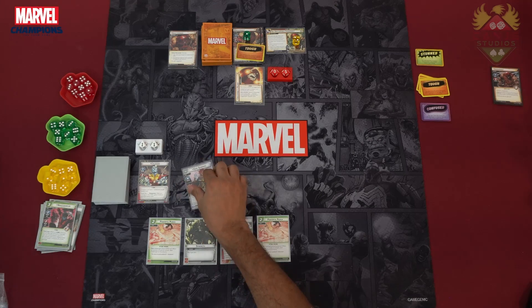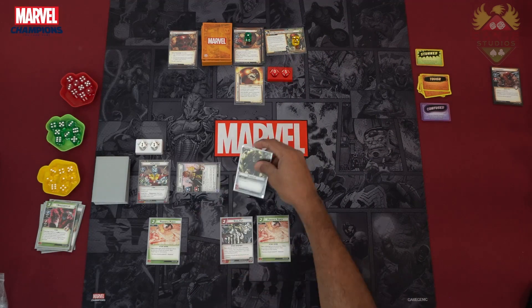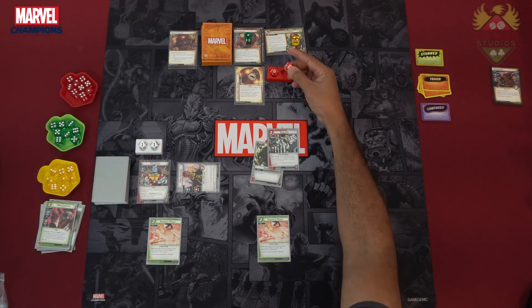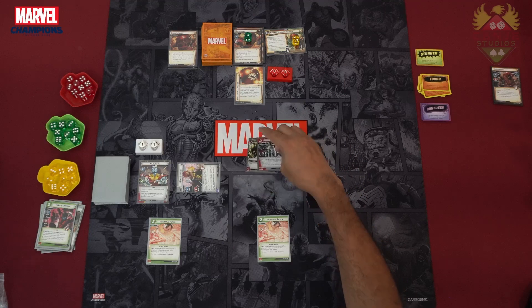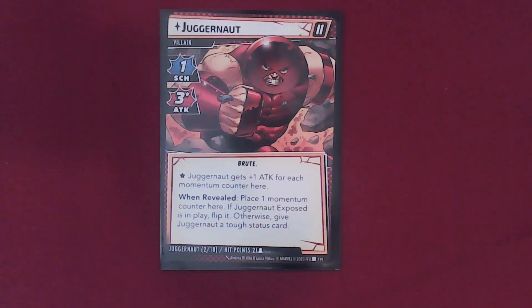Now we're ready to continue. First we have Hope attack him to take the tough status token off again, and then we use Strength to hit him for 5, knocking him down to zero. So that's his first phase knocked down. For that 5 damage he goes to his second phase — 1 Scheme, 3 Attack this time. Juggernaut gets plus 1 Attack for each Momentum Counter. When revealed, place one Momentum Counter here. Otherwise give Juggernaut a tough card. So he gets another toughness card, and his damage is now 4... actually it's 5.